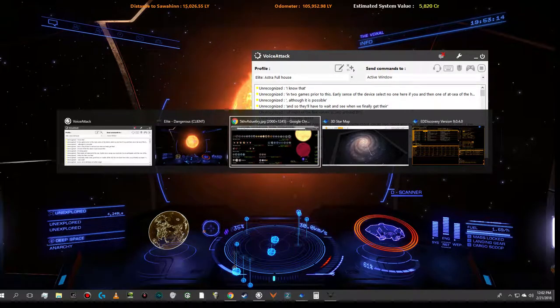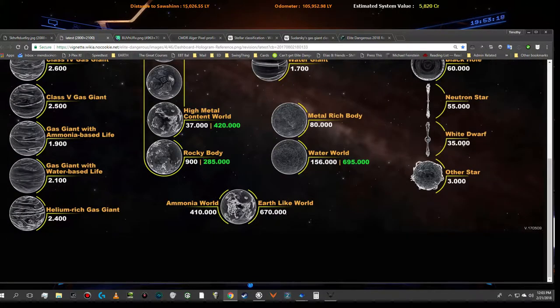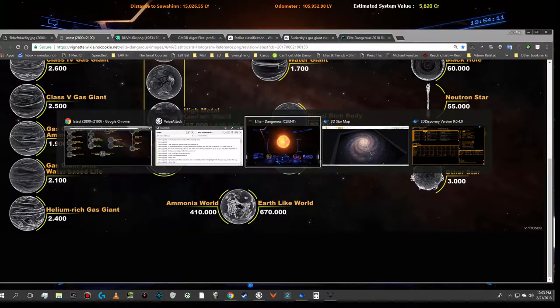I can show you what that silhouette looks like here — it's this silhouette down at the bottom. Now it could also be an ammonia world. It will depend really on whether it's in the habitable zone or not. An ammonia world is also valuable because in the game there's an alien species known as the Thargoids, and we're at war with the Thargoids. They apparently originate from ammonia worlds, so it's valuable information to know where those are. Earth-like worlds are the most valuable of all, but water worlds can also be very valuable. Let's just get back into the game and enough chitchat for a while.